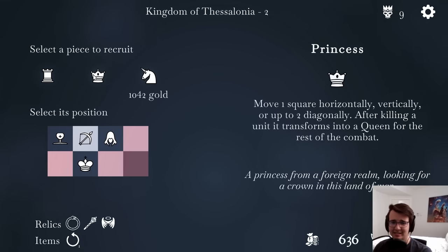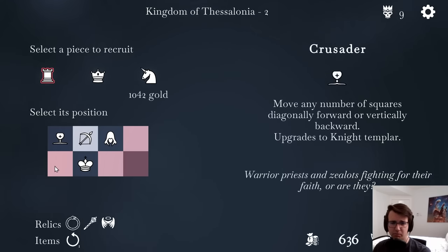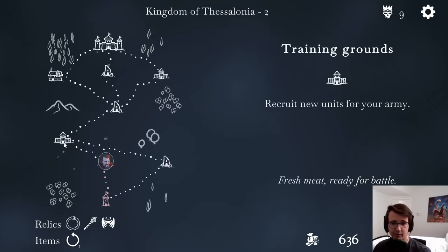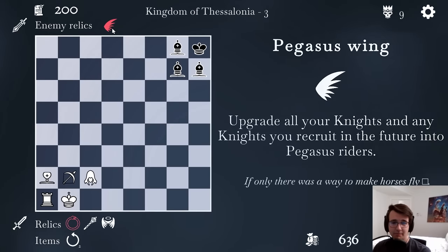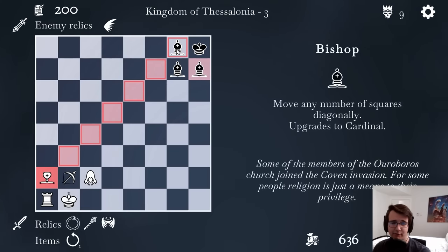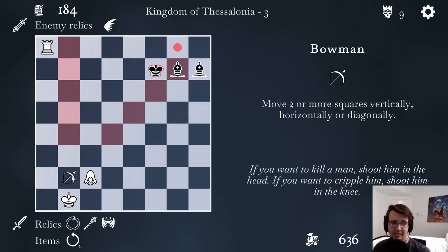I could get a princess — after killing a unit, it transforms into a queen for the rest of the combat. Issue is that's really slow. I think I like a rook more just because it has full map range. I want pieces that can attack very far and I can keep recruiting units. Upgrade all your knights and any knights you recruit in the future with Pegasus Riders. You got a useless relic. What a fool. I could start by just sacrificing my chalice over — because let's be real, that's what it is.